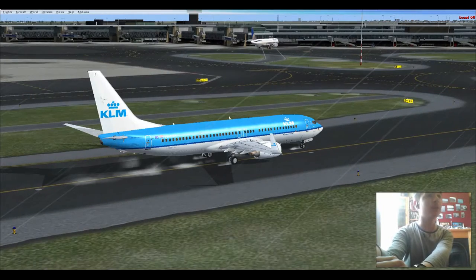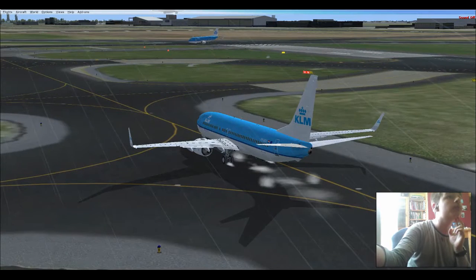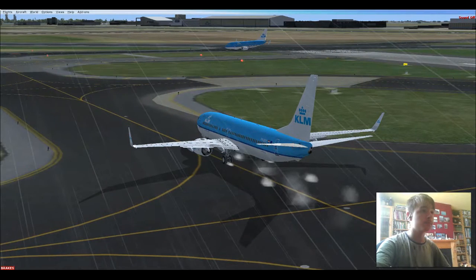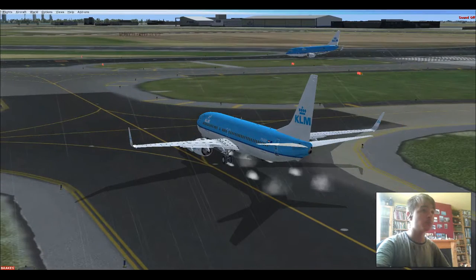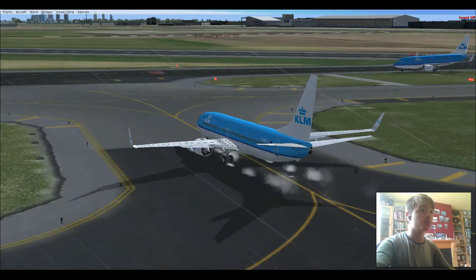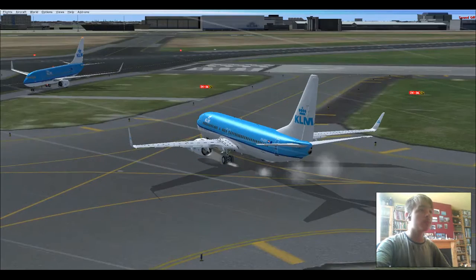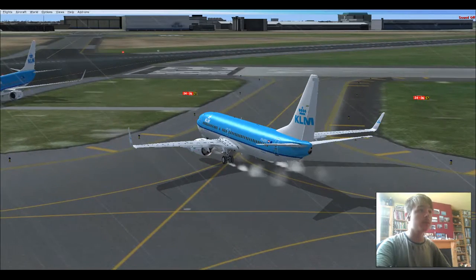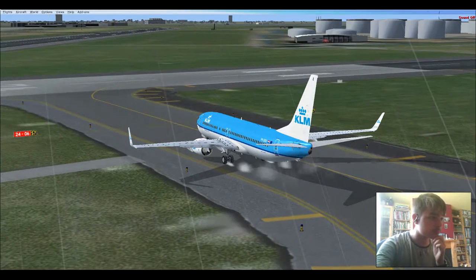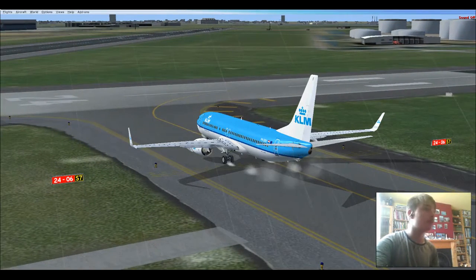I think I'm seriously going to uninstall the Schiphol scenery — as good as it is, it's very dysfunctional. I think the gates are still where the default ones are. Turn the lights. Turn on the runway, then we'll deal with the lights.